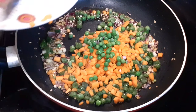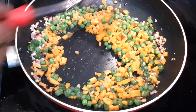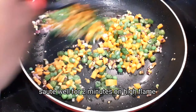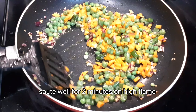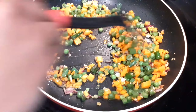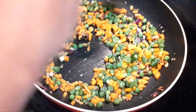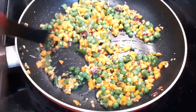We are going to add beans, carrots, and green peas. I am going to add high flame. We are going to add some crispness to the vegetables. I am going to cook for 1-2 minutes. I am going to add some cabbage.